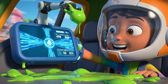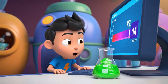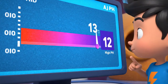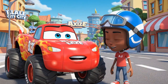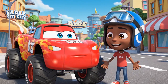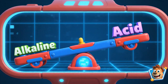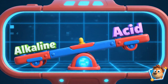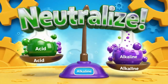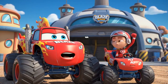Got a sample! Analyzing it now. That's it — this slime is very alkaline! Alka-what? What does that mean, AJ? Everything is either an acid or an alkaline. To beat something alkaline, you need to use an acid — it neutralizes it. Then let's go make an acid! To the workshop!